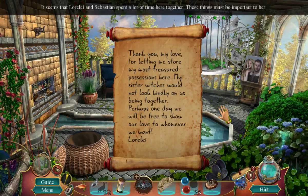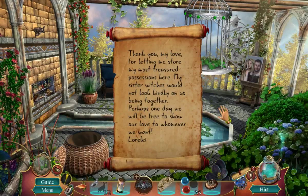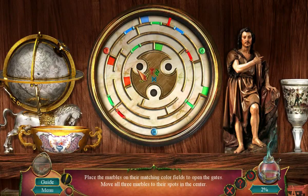Insects, get out! I'm not that interesting. Thank you, my love, for letting me store my most treasured possessions here. My sister witches would not look kindly on us being together. Perhaps one day we will be free to show our love to whomever we want. Lorelai. Moon figurine. Place the marbles on their matching colored fields to open the gates. Move all three marbles to their spots in the center. There we go — where we get to the glow in the center.